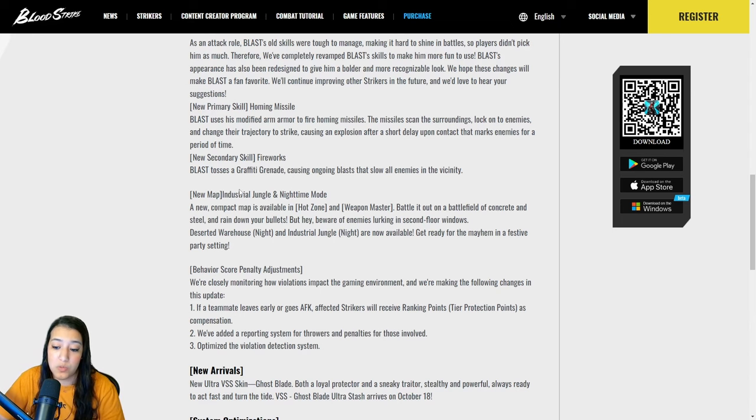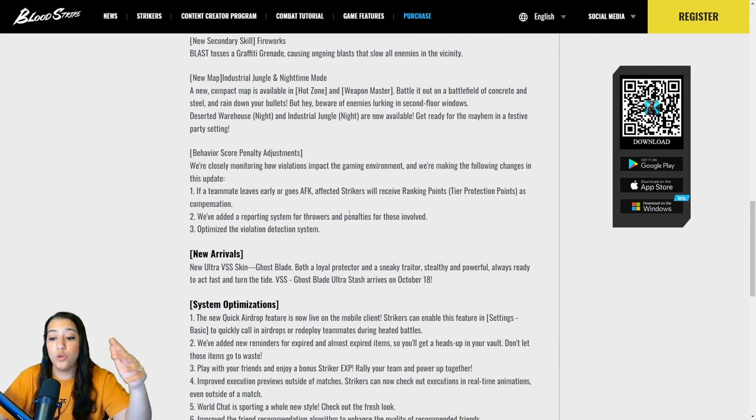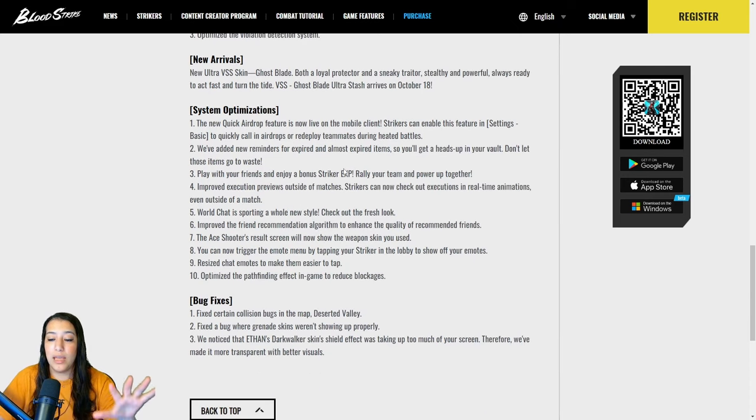We have some adjustments to behavior score penalties — people who leave or go AFK are penalized more often. They're continuously adjusting the system so you have fewer leavers and fewer AFK players — that's a W. We have new arrivals: the new ultra VSS skin Ghost Blade — both a loyal protector and a sneaky trader, stealthy and powerful, always ready to act fast. The VSS Ghost Blade ultra stash arrives on October 18th for the Asia server and tomorrow for EU and America.